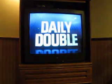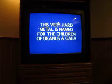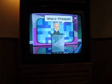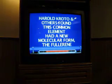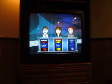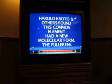Elements for 1,600 - the second Daily Double. You are in first place. Just $3,000. This very hard metal is named for the children of Uranus and Gaia. What is tungsten? You are still in the lead - down to $24,000. Here's what we were looking for: Titanium. Pick again - Harold Kroto and others found this common element had a new molecular form, the fullerene. Player two guesses oxygen - no. What is silicon? No. Player three: Carbon. Yes, good for you.